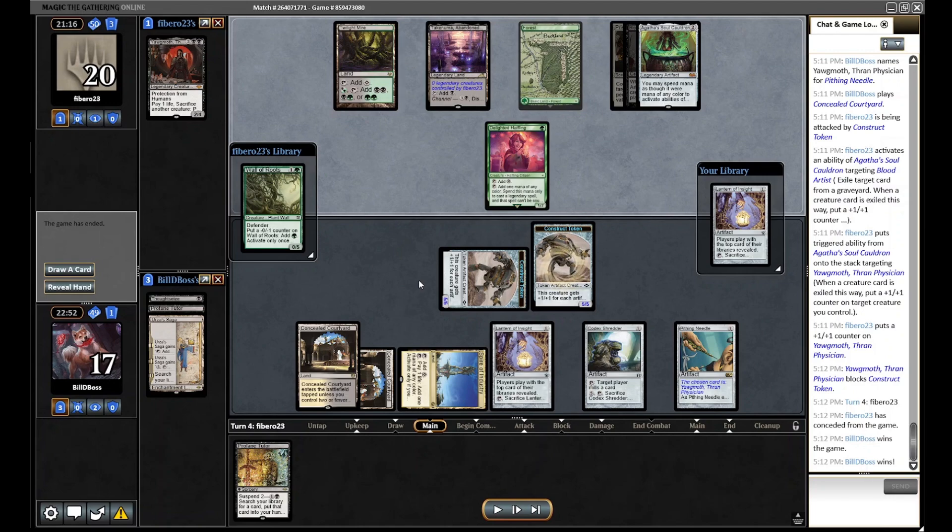Yawgmoth is usually not a very favorable matchup — they can attack both on the combo angle and on the aggressive creature angle. We're now playing Cursed Totem in the sideboard to see if it helps, but they do have a lot of hate for our deck.